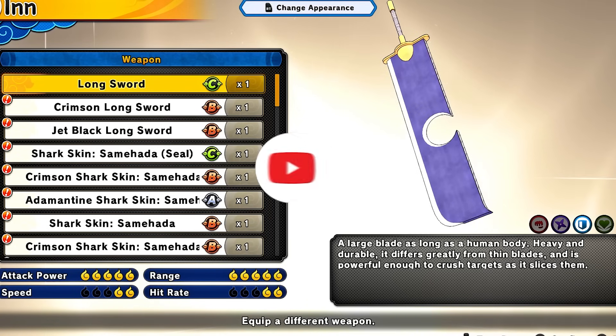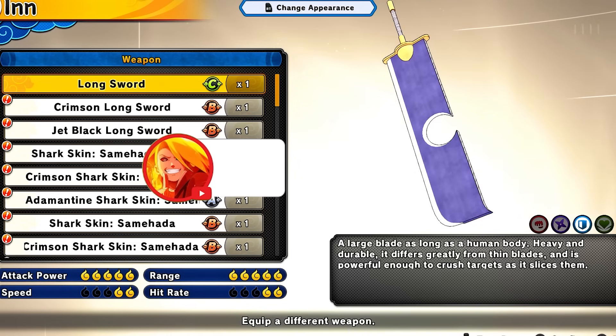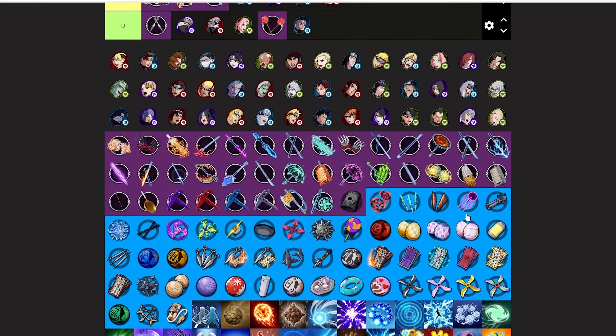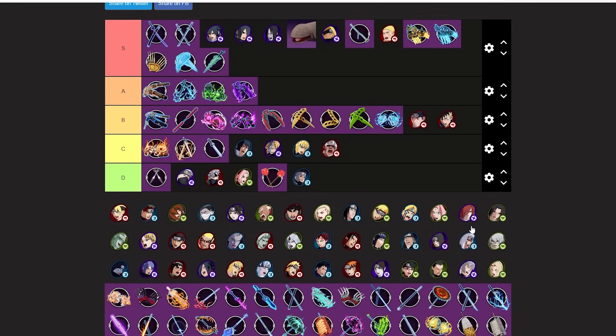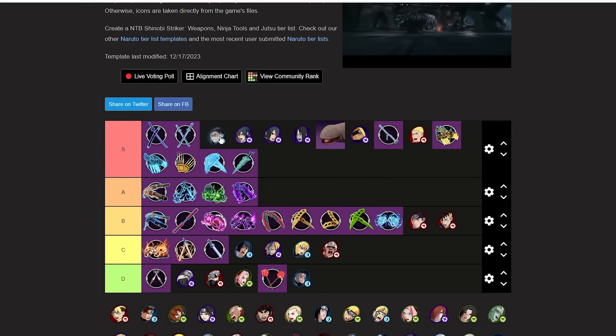Quick reminder — please drop a like! Now on to defense weapons. Starting with long swords — Samehada and the regular long sword. A lot of long sword combos are the same. The long sword is probably the best weapon for defense, really easy to use. You've got the long sword, the Severing Sword, Hashirama's long sword — a lot of weapons share these combos.